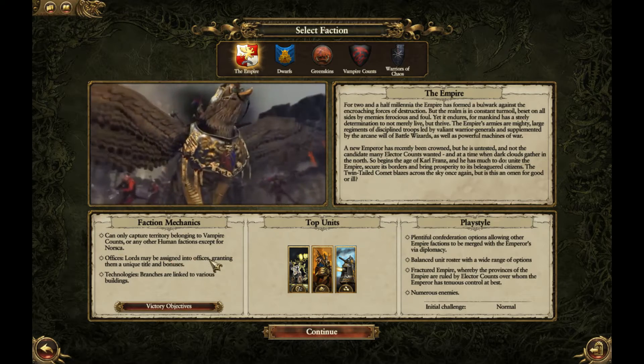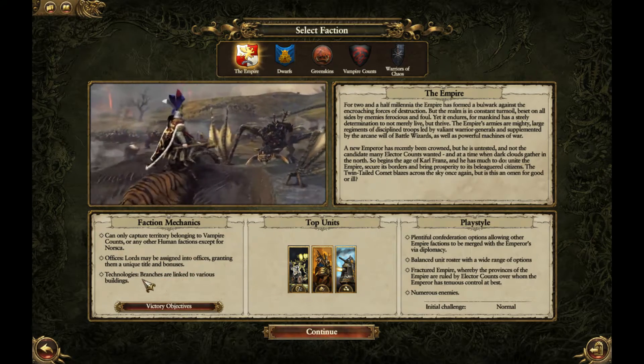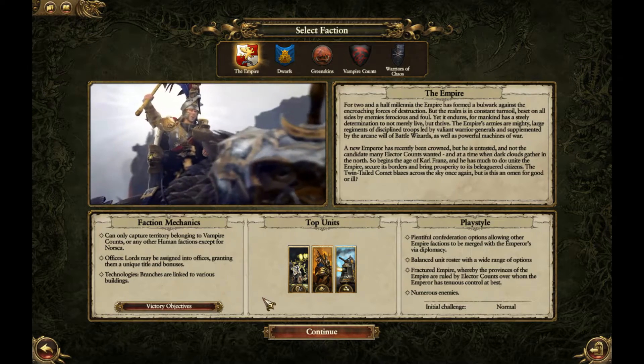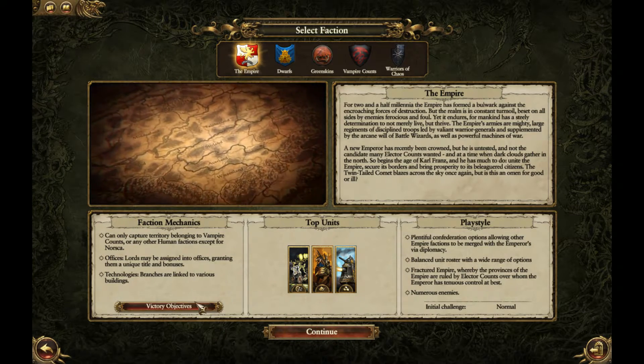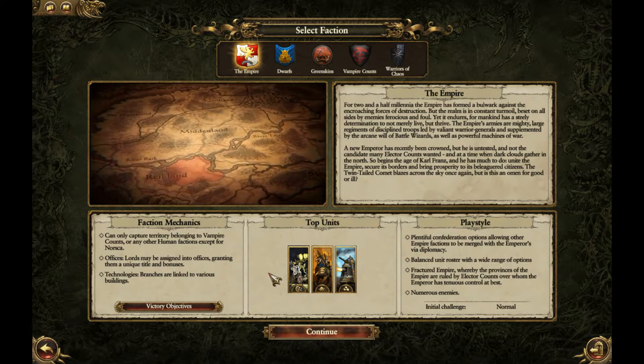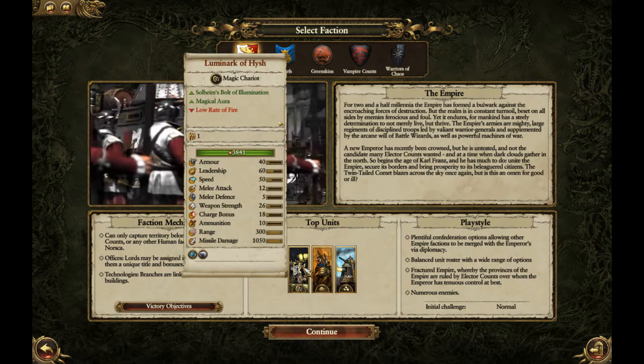Lords may be assigned as officers, granting them a unique title and bonuses. Technology branches are linked to various buildings. That's your faction mechanics, and they all have different victory objectives.